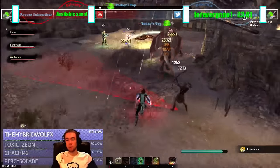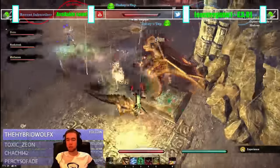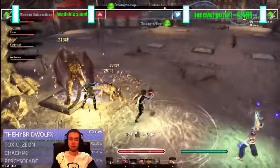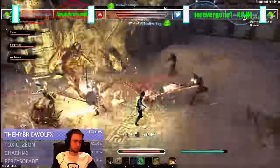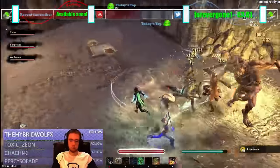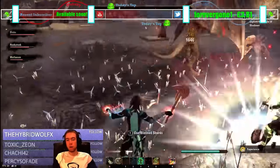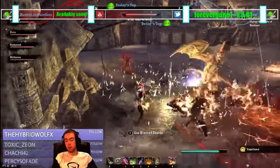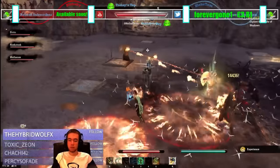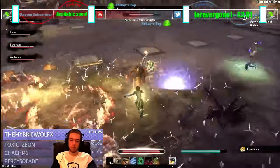Now we AoE. We do get the gargoyle again, so it's going to be a little more of a focus. I'm going to show single targeting the gargoyle a bit and then AoEing. For the sake of interest: single target the gargoyle, execute him. The tank will normally grab all the adds in just to save yourself time. Make sure you're blocking AoEs or avoiding AoEs.